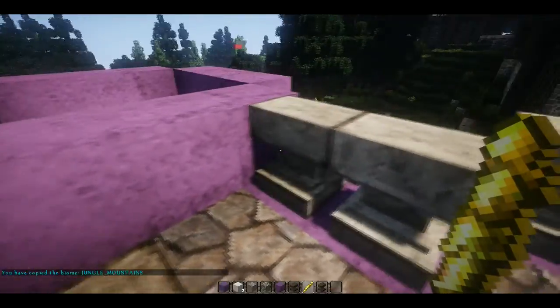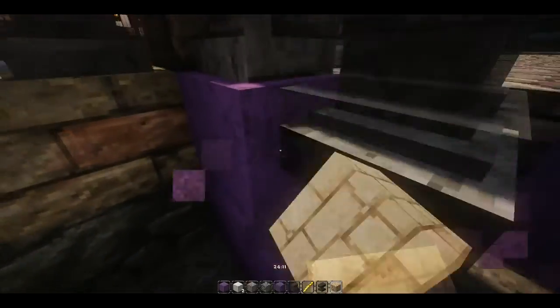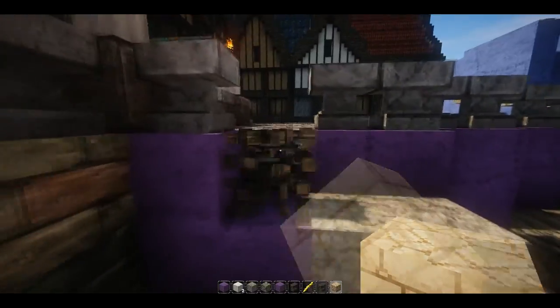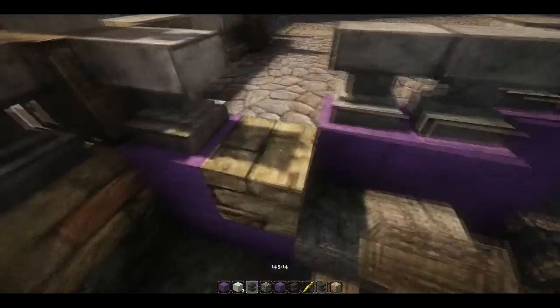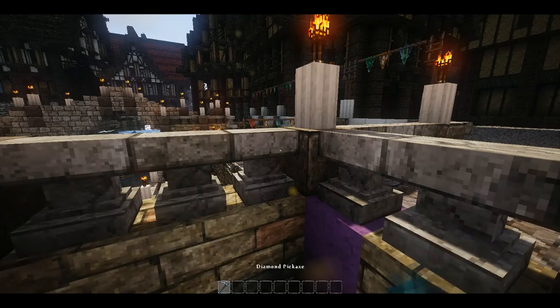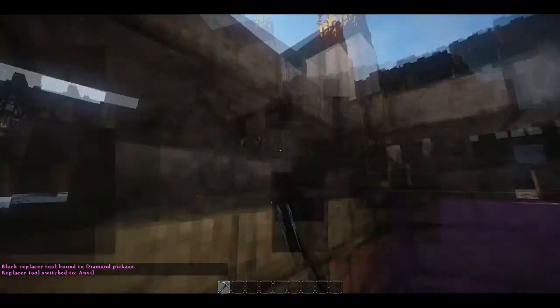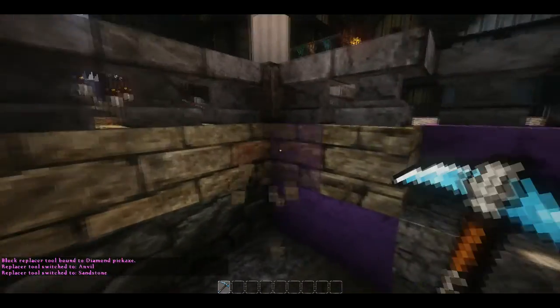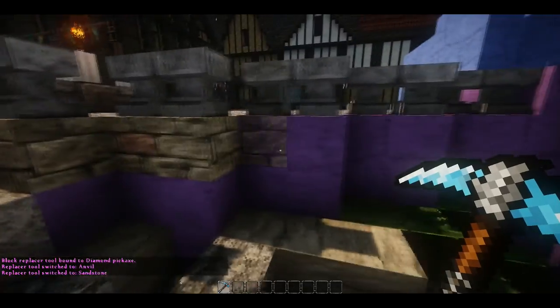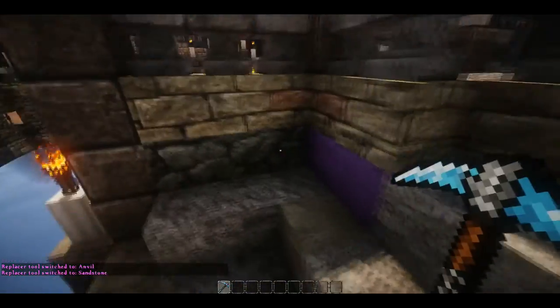Another problem with the 1.7 Conquest is that you do miss out on a lot of the textures, actually. I've just noticed I'm going to have to replace the block. And then it's route two — such an annoying thing that happens. And then I'll just do that.